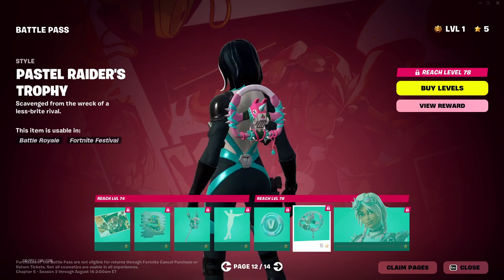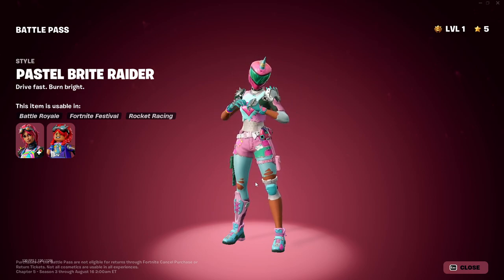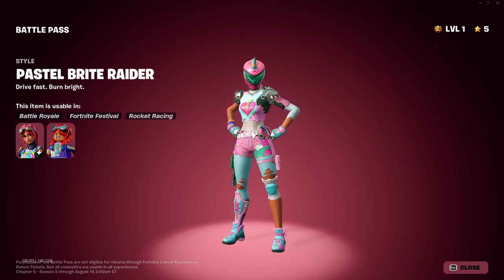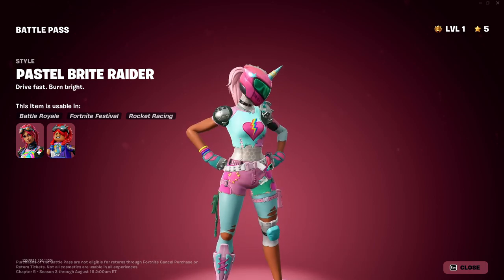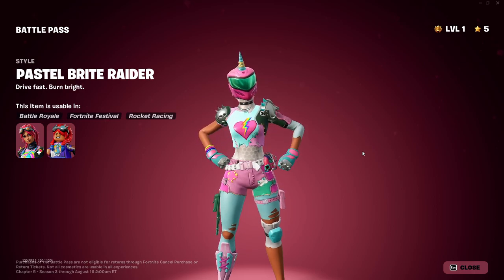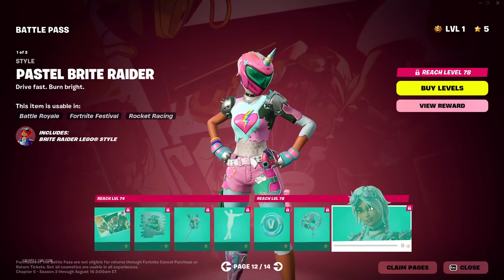More V-Bucks and a back bling. Nice. Pastel Bright Raider, second style. I like this — very colorful. Reminds me of the color wave of the previous Battle Pass skin. Take off this mask — let's see how you look without that mask. I like the ponytail coming through the back of the helmet. I guess they ain't taking it off, but there is what it looks like without the mask.